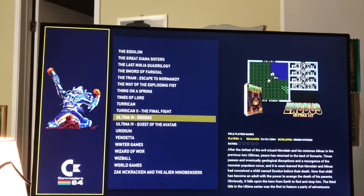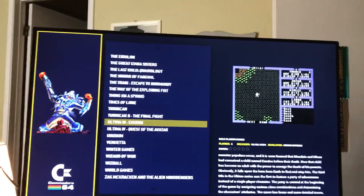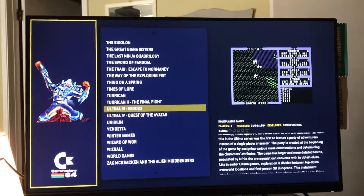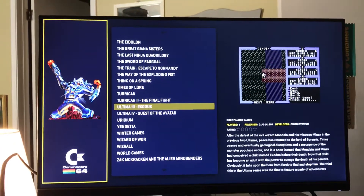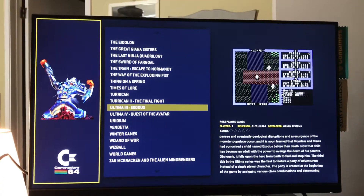Ultima 3 is in here — Exodus. That was the first Commodore game I got. Miller, Steve, myself, and maybe John — I can't remember. Spent like 24 hours playing with no sleep. Miller and I had soccer practice the next day, and I had to go to work, and I was literally hallucinating, seeing dragons and stuff on the sidewalks.